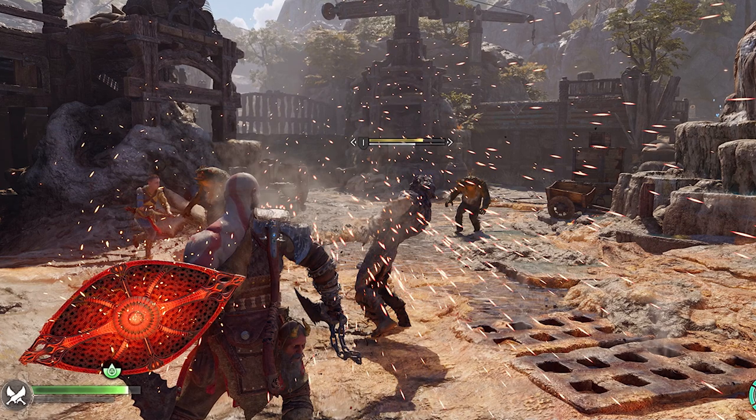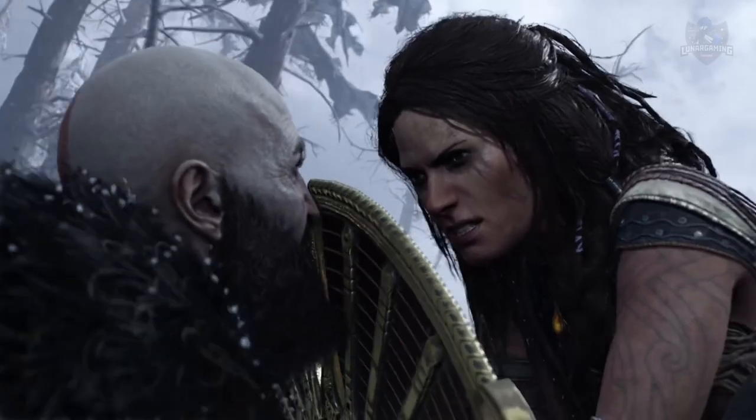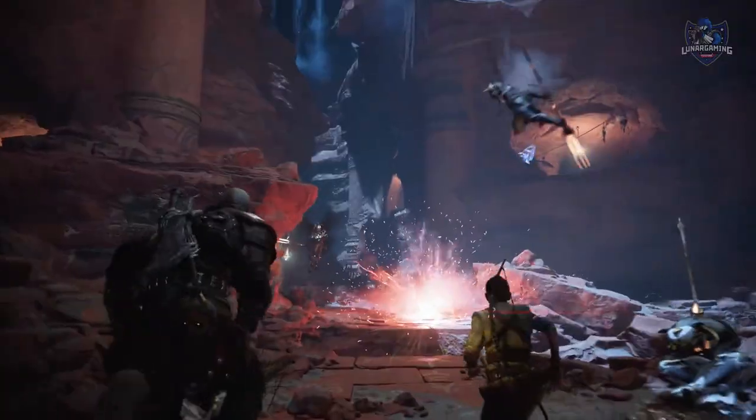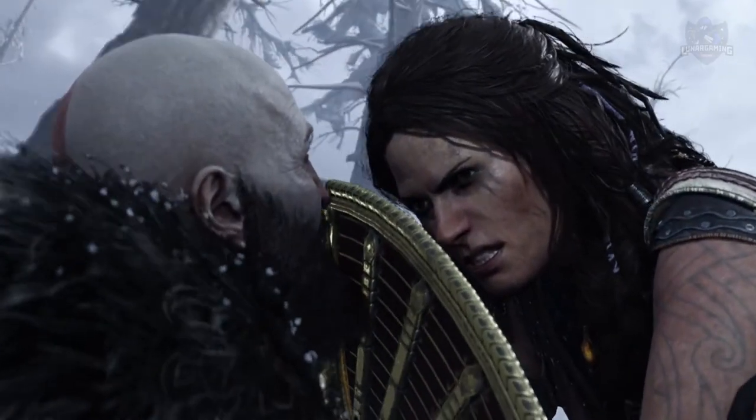Shields have also improved in the new game and there is a choice of two options. The Dauntless Shield, used for more offensive players, is designed for parrying. Successive parries charge the shield until you can unleash a devastating smash that tosses and stuns enemies.